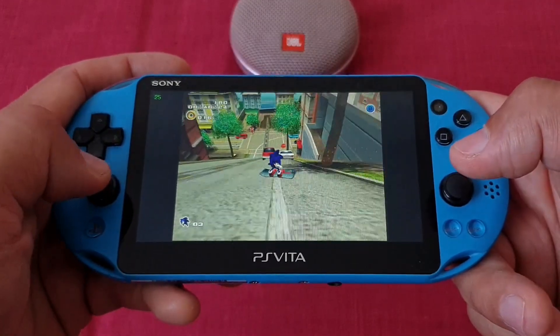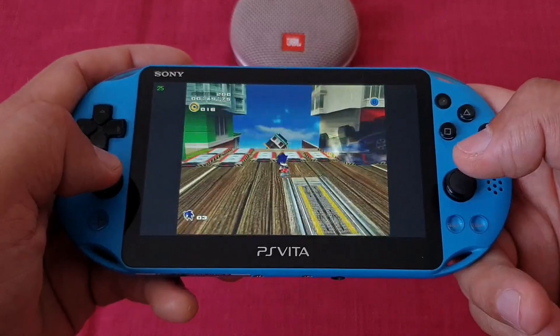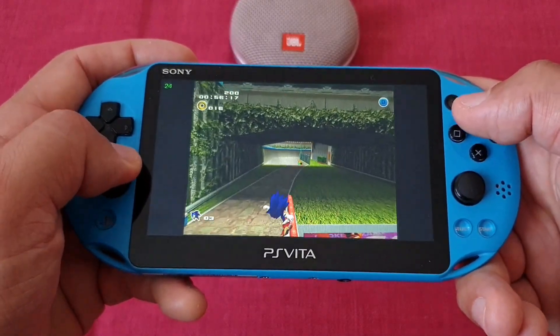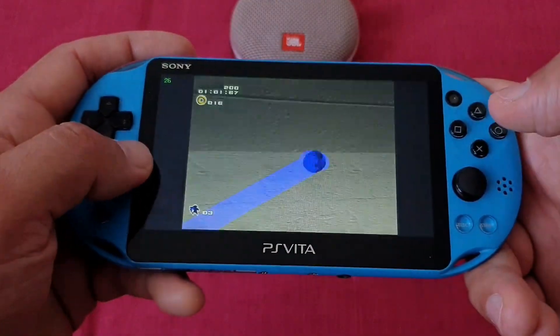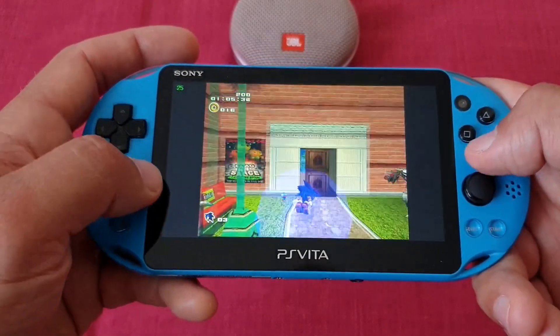Now let's look at the playable category, with the first one being Sonic Adventure 2. The game runs a bit on the slower side; however, when you apply the 30fps patch it is absolutely playable. Big up to Espero for working on these 30fps patches, which will allow a lot more games to be playable with Flycast Vita. You can find the patch when you click on a game in the compatibility list.